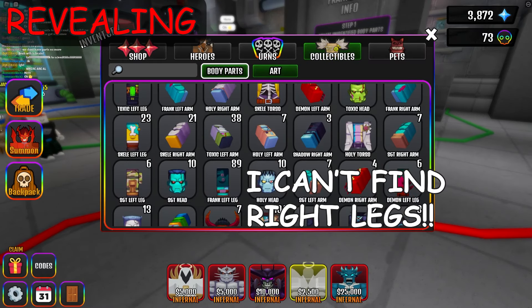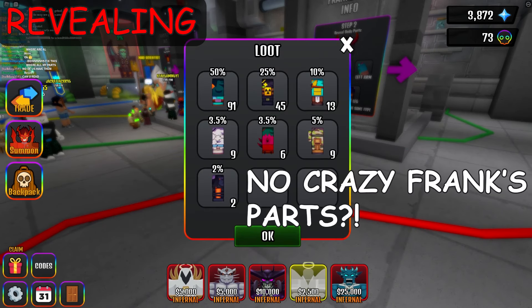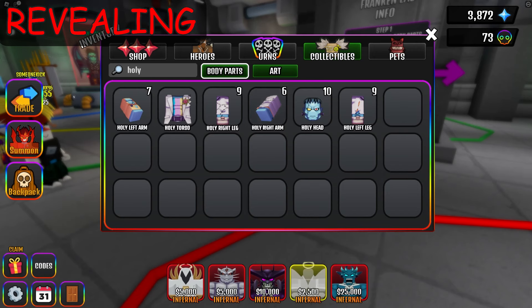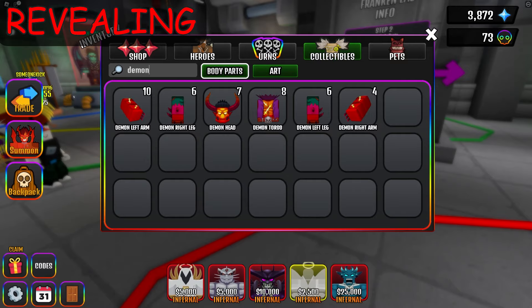Wait, where's the right leg? Let's search for it. Here it is. Oh no, how come the crazy right leg didn't come out at all? I thought I collected a lot. But still I could make holy, shadow, demon, and less crazy.